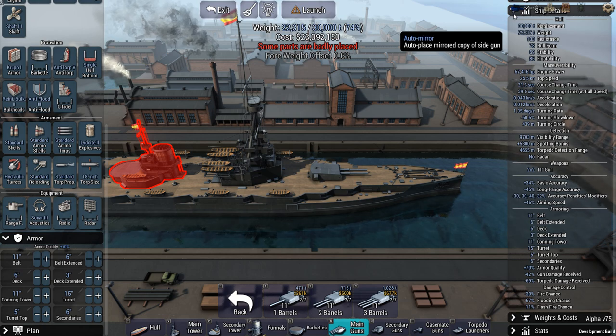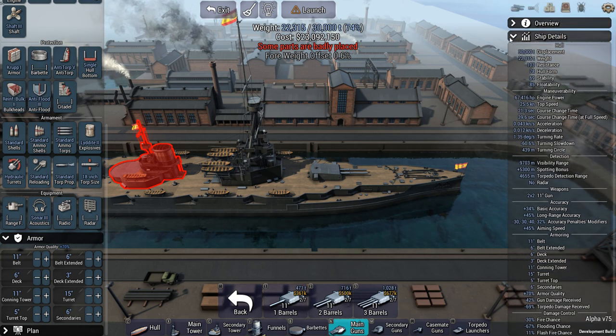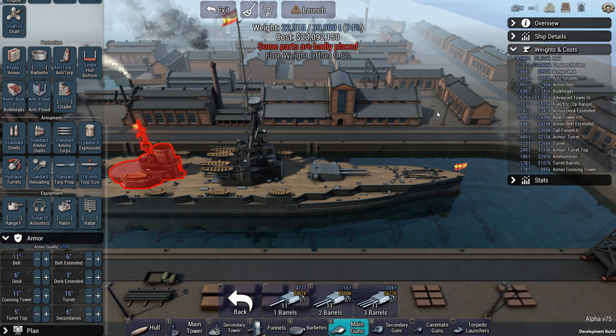Let's close that up and look at the next section: weight and costs. Right now it's not a window you need to keep a very close eye on. Again it has a lot of cost information, which for custom battles isn't very important, but for the campaign it can be. If you have a certain budget and want to min-max the ship, this window will tell you exactly what you're paying so much money for.